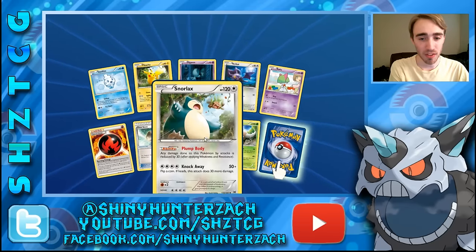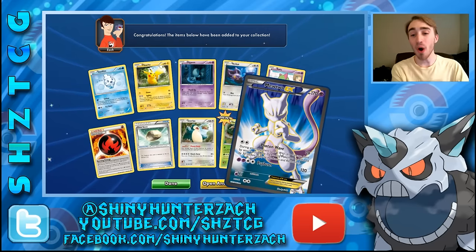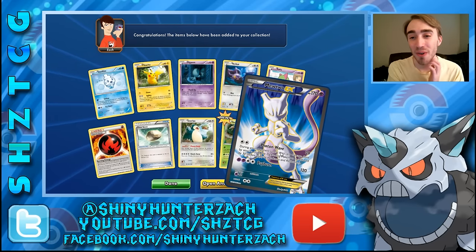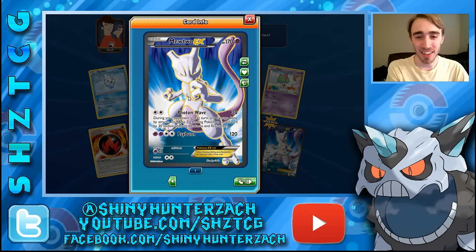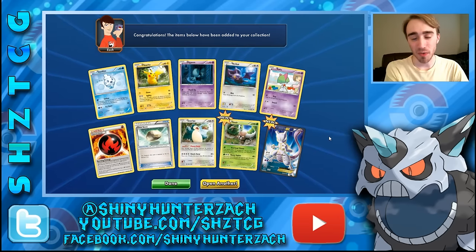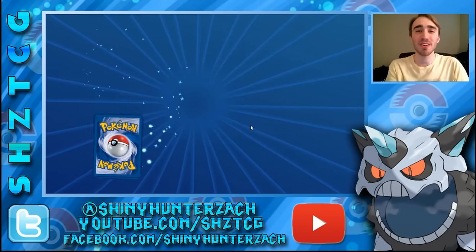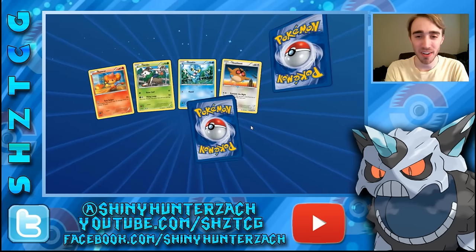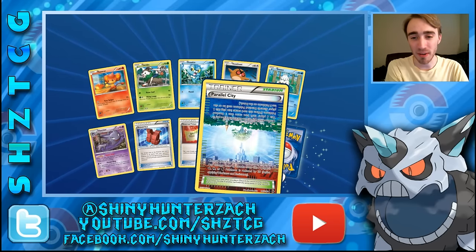We have a Pikachu, a Snorlax, a reverse Pinsir — and Pinsir is an amazing Pokemon — and oh my gosh, we have a full art Mewtwo! This is the same one we just got in secret rare — actually my first full art Mewtwo of this kind. So we've got a secret rare one and now the full art one. I'm pretty sure I didn't have either of those before, so that's pretty successful. We have a reverse Parallel City — the whole trainer art on this card is foil — and then a rare Simisear, which is pretty gross.